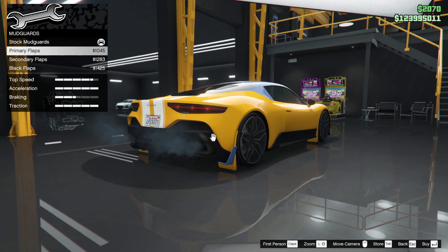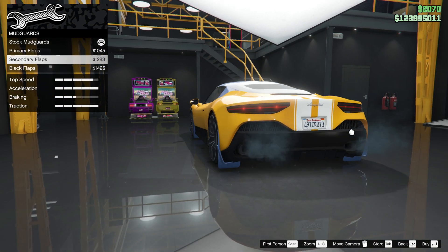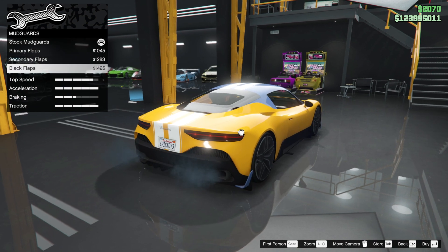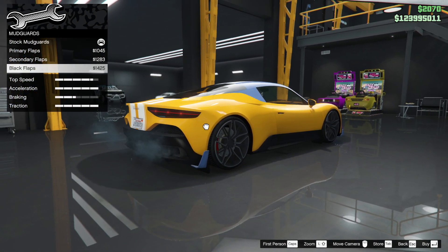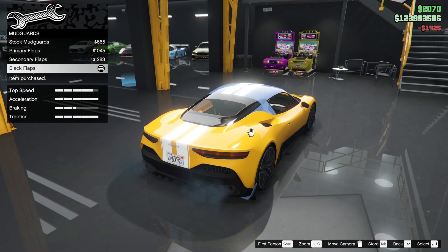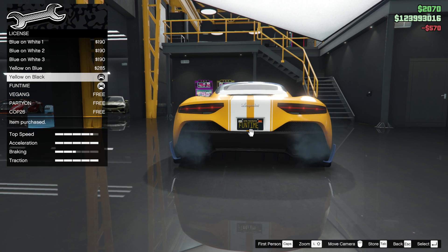We've got the mudguards. I love a car with mudguards but it's ruined by those dinky bits. Maybe we need to use a secondary colour on mudguards. I know that some people don't like mudguards, so for those people I'm putting black flaps on so you won't notice them. Plates, licence - we've got to do this. It's brand new, fun time, it's a fun car.